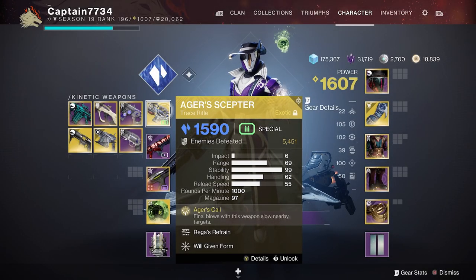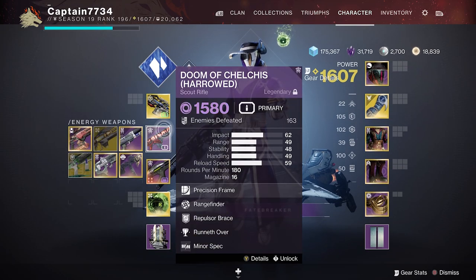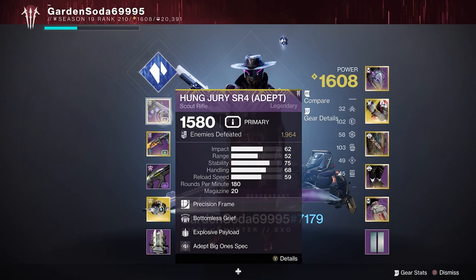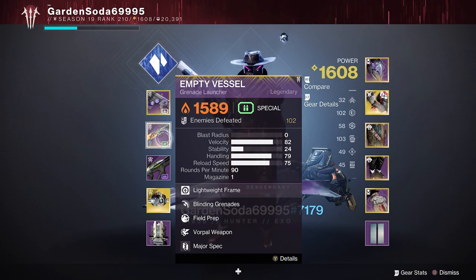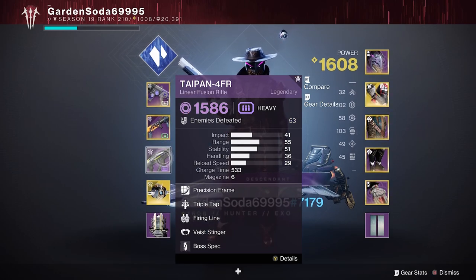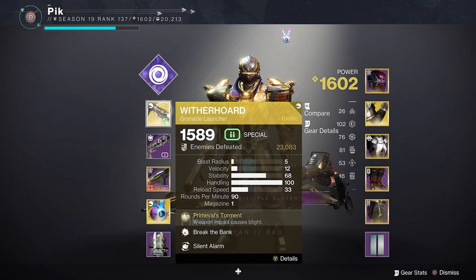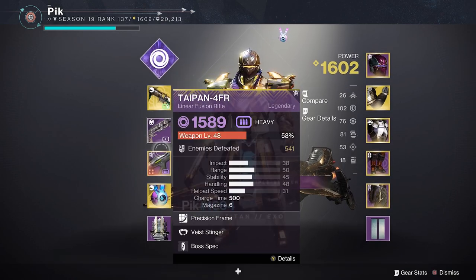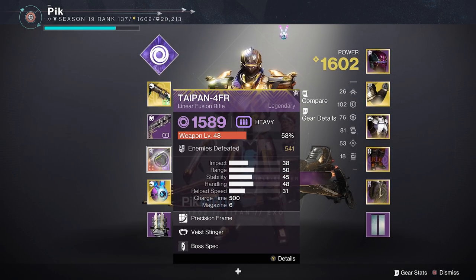Moving onto weapons: the warlock ran Agers Scepter trace rifle for add control and a void scout rifle for stunning overloads and to make use of the void burn. Finally, a void heavy linear for DPS. The hunter ran a scout rifle for stunning overloads, a grenade launcher for stunning unstoppables and blinding adds, as well as a void heavy linear for damage. Finally, the titan ran with a Horde for add control along with a hand cannon for stunning unstoppables, and they too ran a void heavy linear for damage.